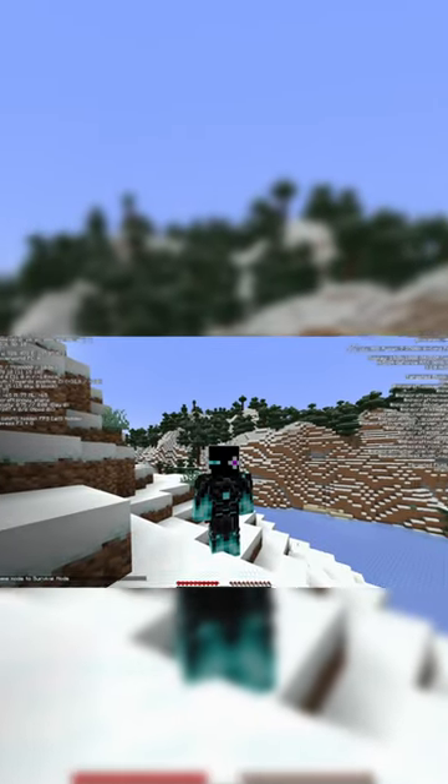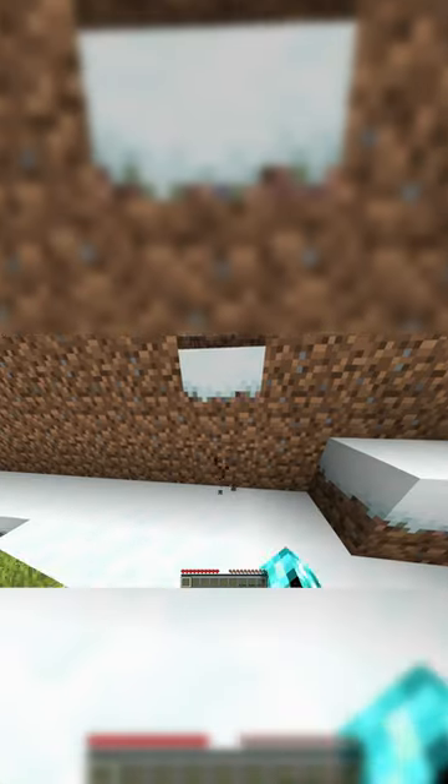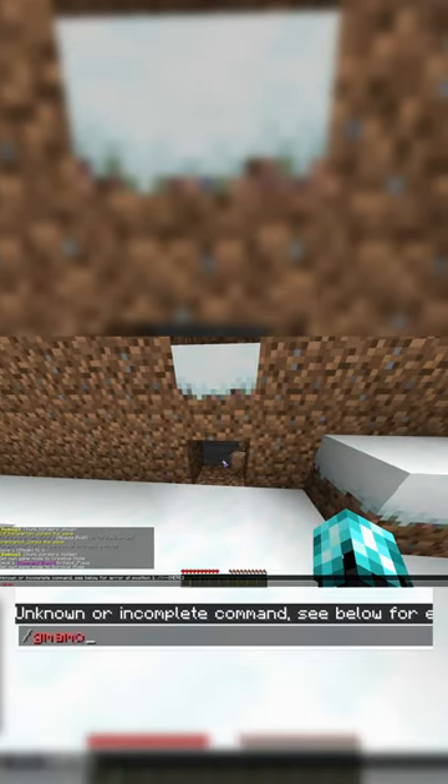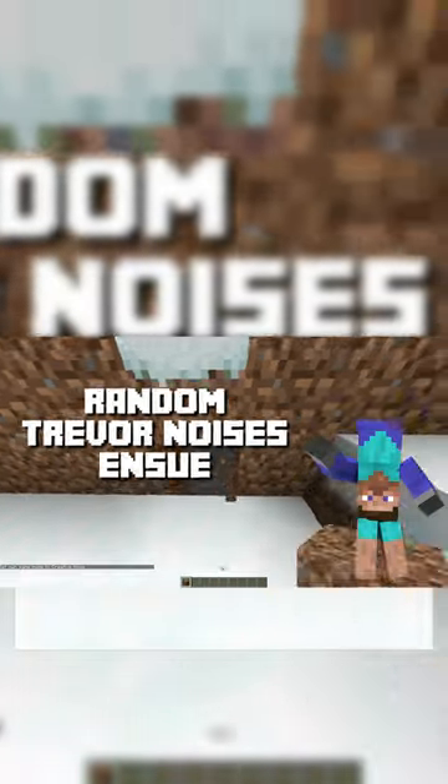Hey, what's up, Chaos here. We're gonna do a Minecraft player tracker in the latest snapshot. Let's go into creative mode — game mode creative. Make sure you're op'd on your server, and then we're gonna give ourselves a command block.